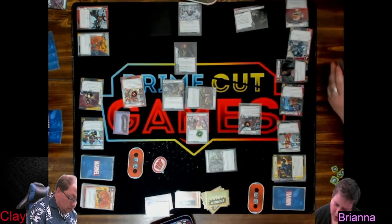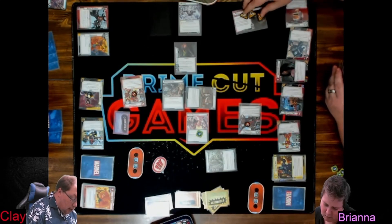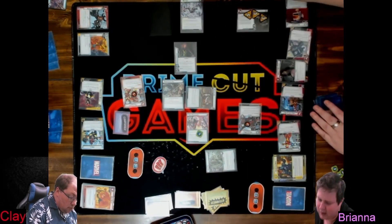Each Marauder gains Guard and Steady. In expert mode, the villain gains Steady. The villain gets plus 12 hit points.